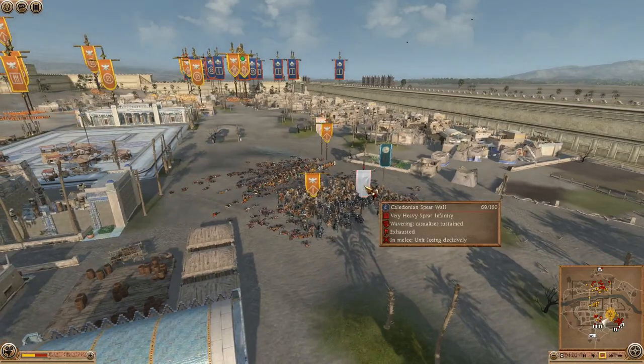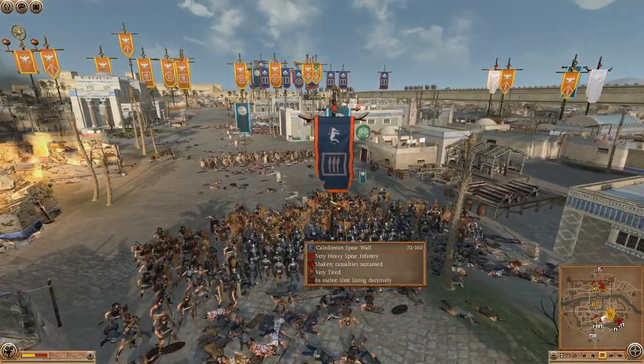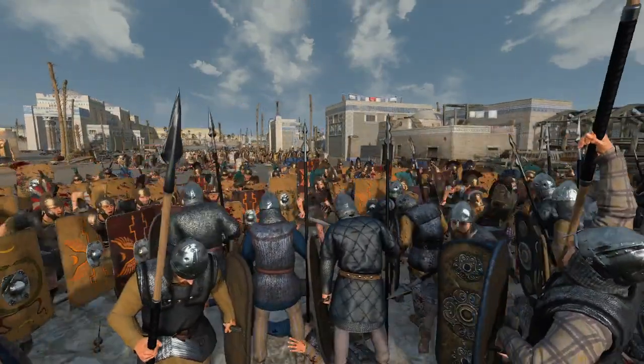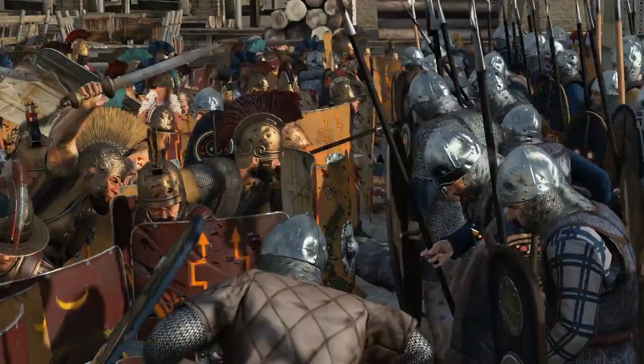It looks like the Caledonian Spear Wall is about to go here. It's still holding on this side — it was holding for ages, these Caledonians. They're losing against these Etruscan Cohorts and they just won't break. They're not even really fighting back — they're just standing there, only a few of them fighting.